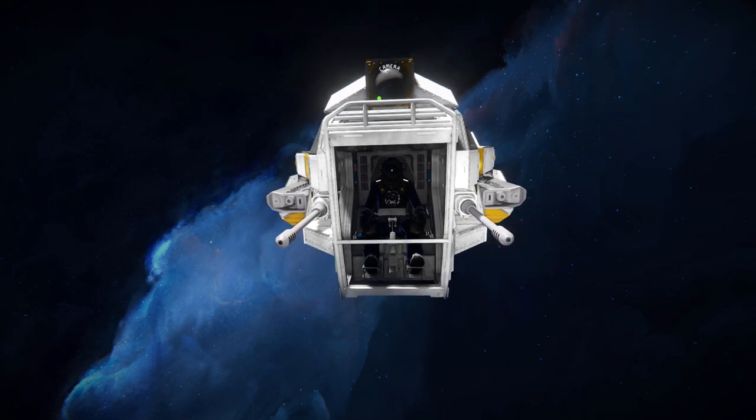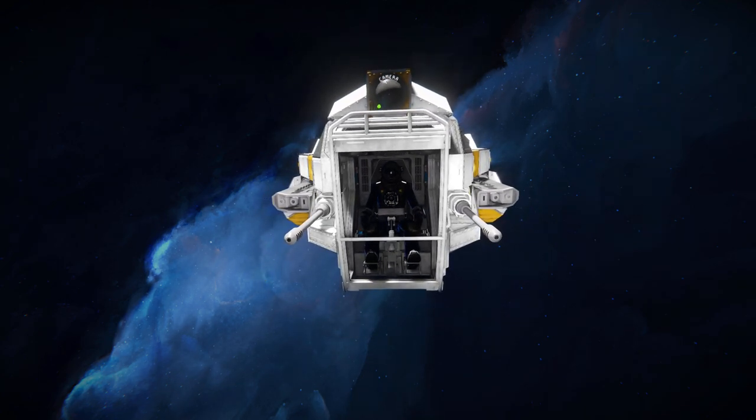At the very front we can see our industrial cockpit to drive the thing around, with a camera right above to help aim your guns and get a good view ahead of you. To the left and right there are our auto cannons, and to the left and right of those we've got our rail guns to blast your enemies with.